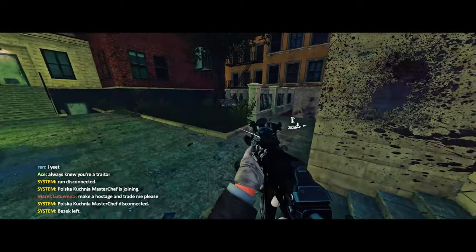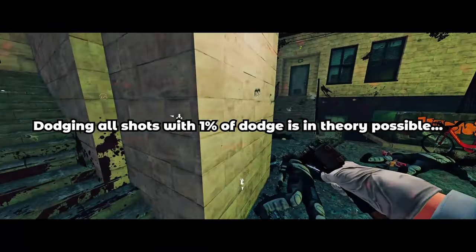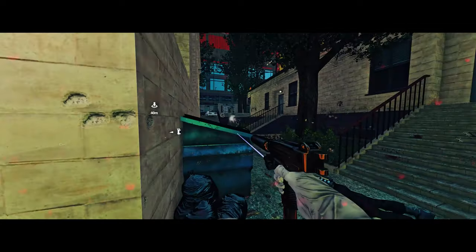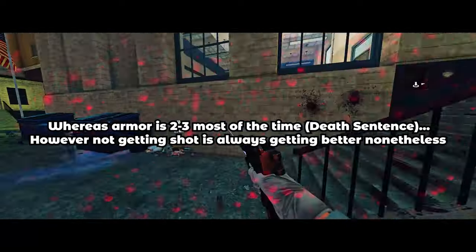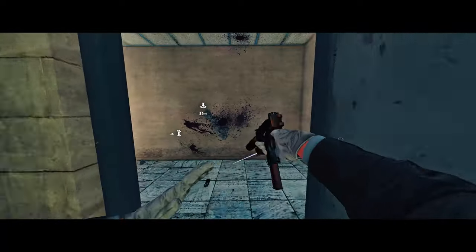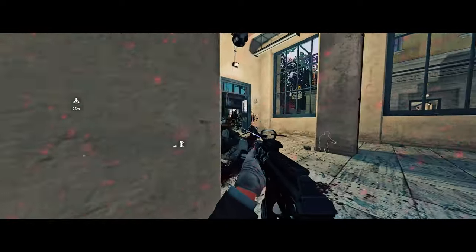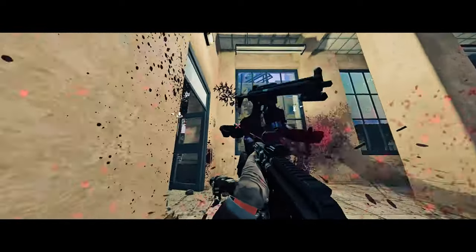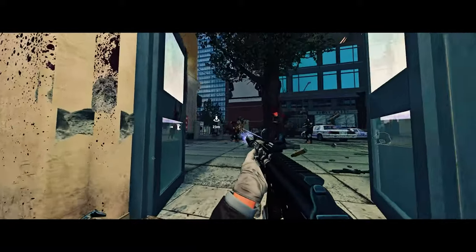How come? Well, the most ideal situation would imply that even with 1% dodge, you can dodge every single bullet fired at you during one heist. When we're talking about armor, we mean 2 to 3 shots before your health starts going down. As you can probably already tell, god mode is better than 2 or 3 shots. Unfortunately — or fortunately, depending on whom you ask — this is just how it works on paper and couldn't be further from the truth when it comes to in-game application.